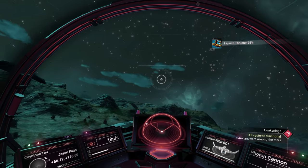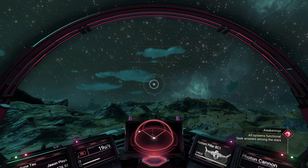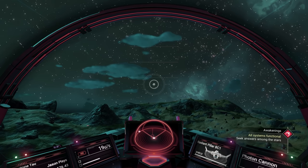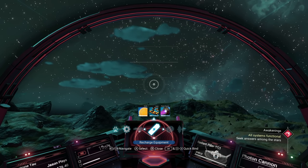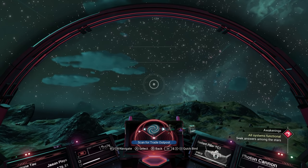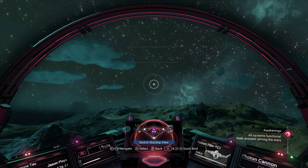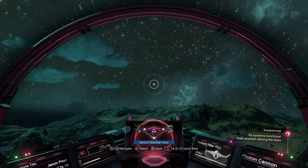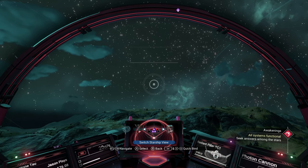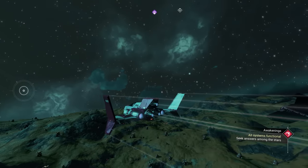If you're not a first-person player — I like being third person with the camera behind my character — you can change that at any time. Hit down on your D-pad, go all the way left to the gear icon. In there is an option called 'Switch Starship View.' You can do this on foot too if you want to play in first person with your multi-tool out. I switched it — now I can see my starship. Look at that beauty right there!